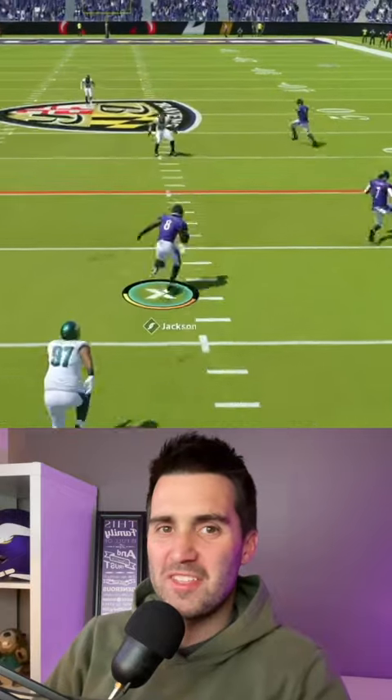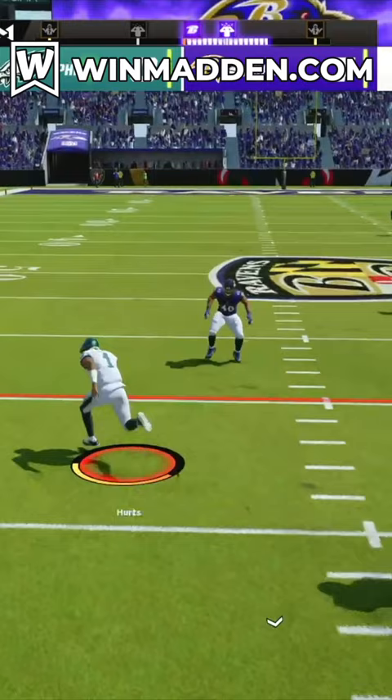What I'm about to show you is the biggest glitch in Madden 23, and EA needs to fix this immediately. I'm calling this the ghost glitch, because you can take off with your quarterback and defenders are going to ignore you, as if you're not even there — as if you're a ghost.